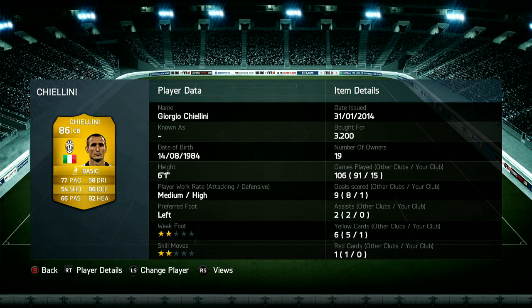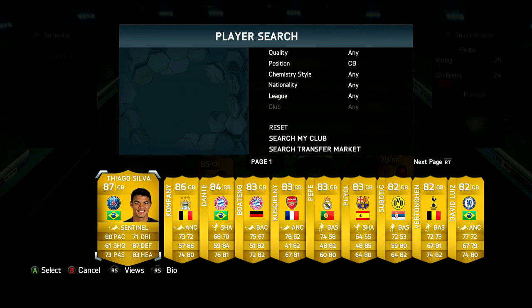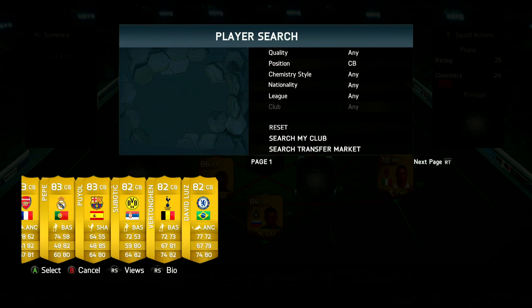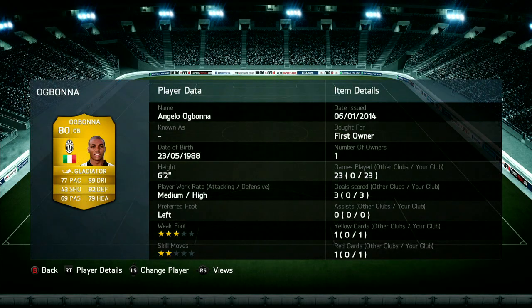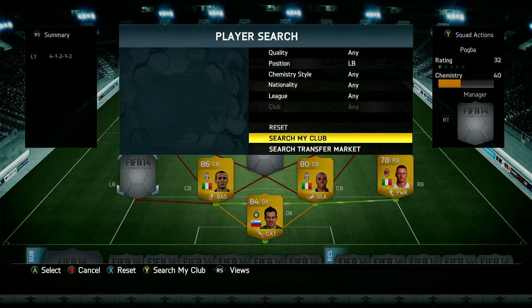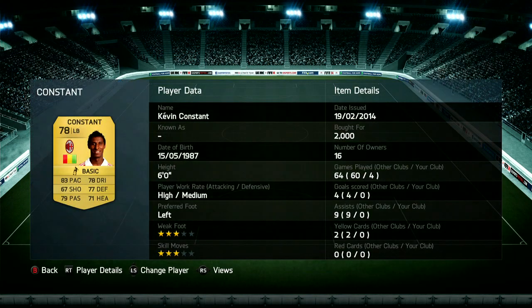So this defence is pretty standard but it's pretty overpowered. We've got Handanovic, who I think is probably the best Serie A keeper. I know a lot of people really like Marchetti, but Handanovic is just so good — he's really decent. Obviously the goals that pretty much no keeper will save because FIFA's sometimes broken are still going to go in, but for the majority of decent attempts Handanovic is probably going to save. We've got Abate and Ababana as well, so a pretty overpowered Serie A defence.